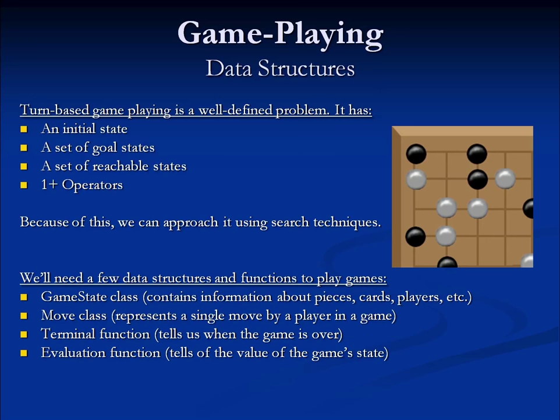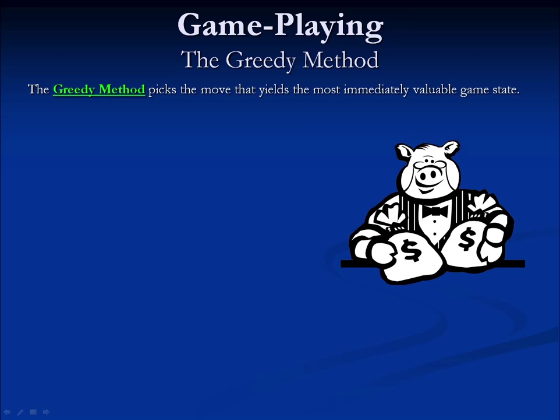The first game playing approach we're going to look at is the greedy method. The greedy method goes through all possible moves, makes a cursory evaluation of how good each move is, and returns what it considers to be the best one. Coming into the algorithm, we need game state information. In practice, we often split off the player whose turn it currently is from the rest of the game state for convenience. Throughout the algorithm, we track the best move seen so far, starting as a null reference.